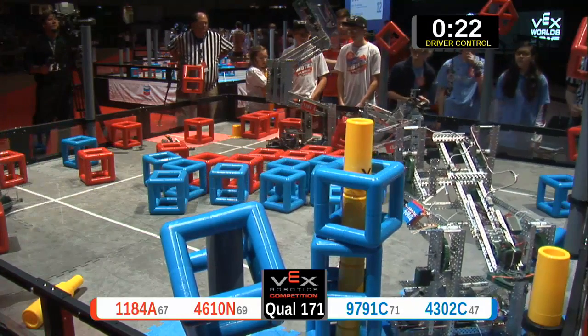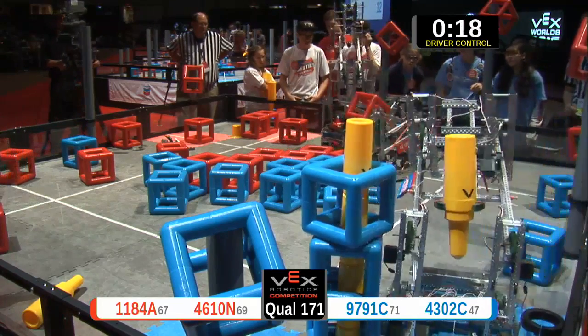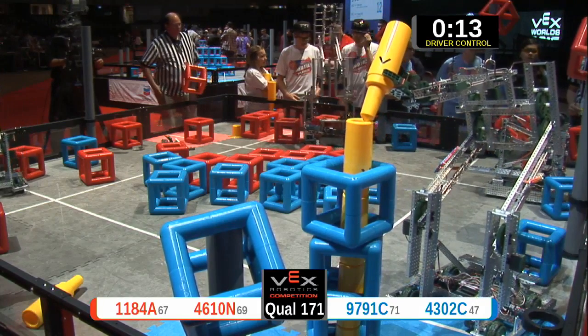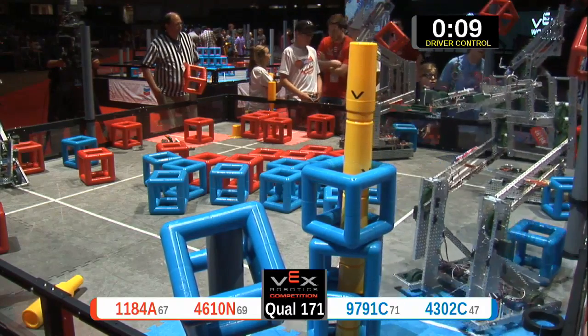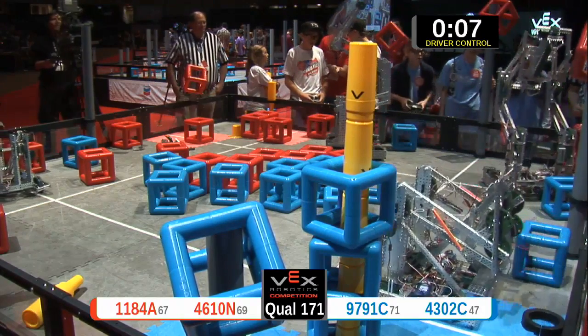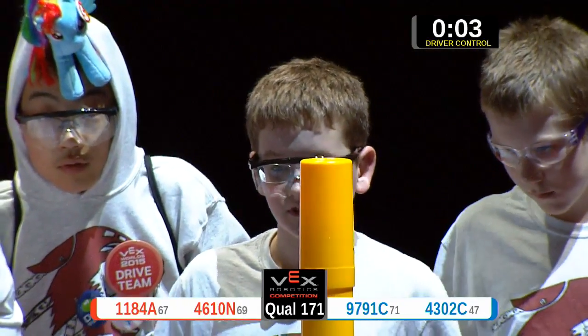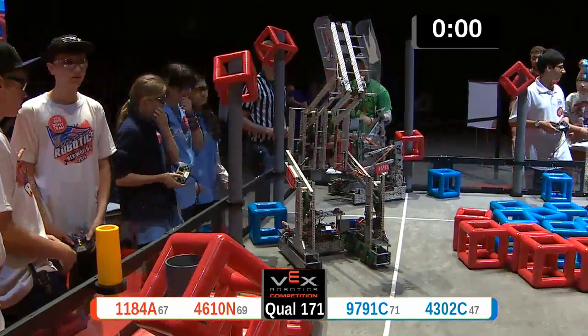Their partner's now on the close side of the field. They've got a blue cube that they're holding onto, trying to line up over one of those low posts to claim it and get the bonus point. Here comes blue with one more section of their sky rise. Red trying to score up high, but it falls down to the floor. With three seconds left, Red is holding onto one more cube, but it looks like we're going to end the match with that.